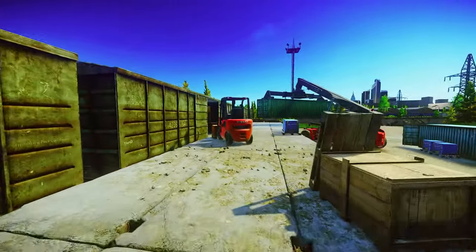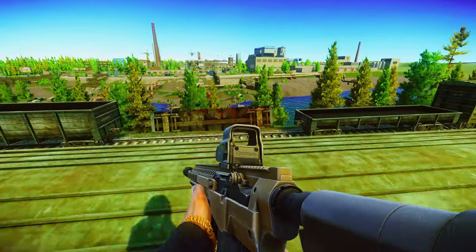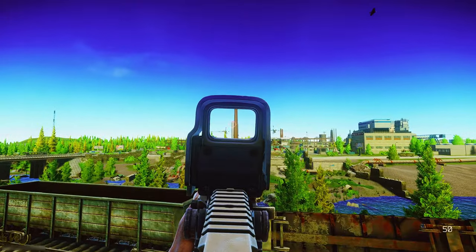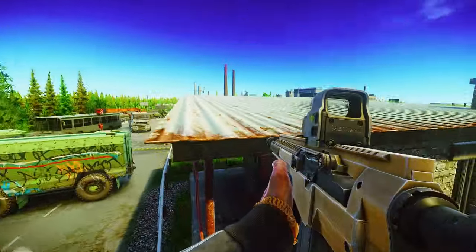I'm in front of Big Red now, in Train Yard. You can jump on this forklift and jump on top of this green train car. This will give you good coverage and visuals over the river, near RUAF Roadblock. You can kill the Sniper Scav — there's a lot you can see up here. It's not a spot I use too often, but I want you to be familiar with it.